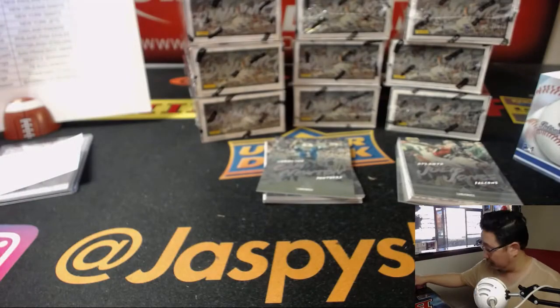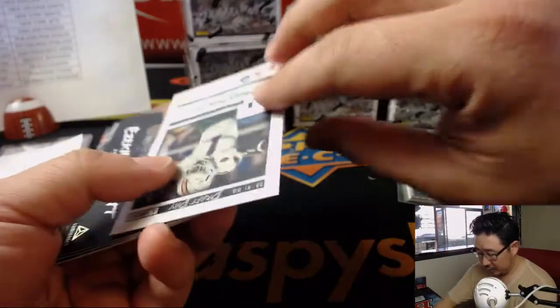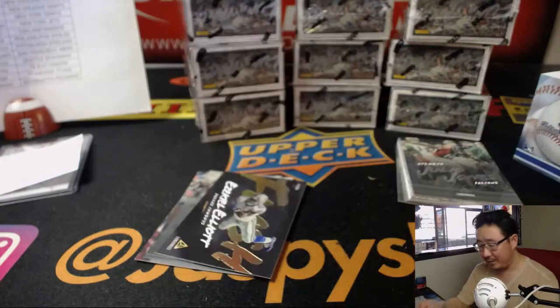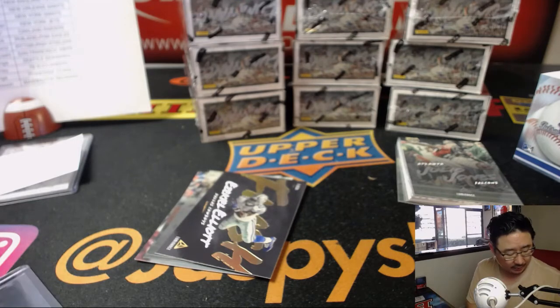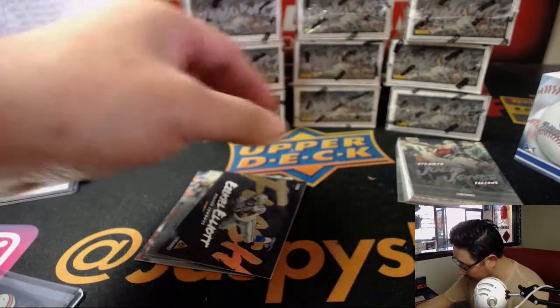Pittsburgh Steelers, Steel Curtain with the Steelers — Michael Gallucci with that one. We've got Mark Walton, Draft Day Signature. Nice silver ink autograph. I think depending on the color of the ink, ladies and gentlemen, that will determine how short printed it will be. Bengals with that one.